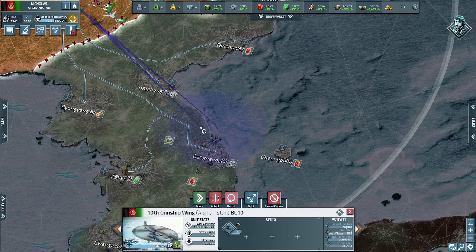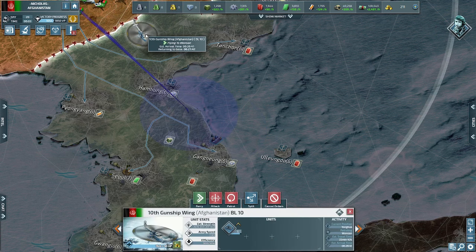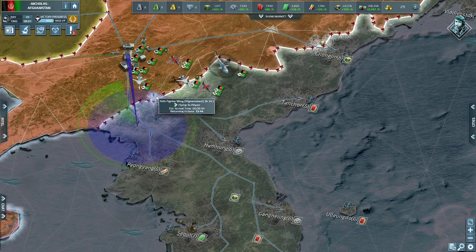Moving to our second tip: using the patrol command instead of the attack command with aircraft. Aircraft have two forms of engaging enemy units — patrolling and attacking. The attack command will lock your aircraft onto a single enemy unit stack, and when the aircraft arrives it will damage that unit stack specifically.